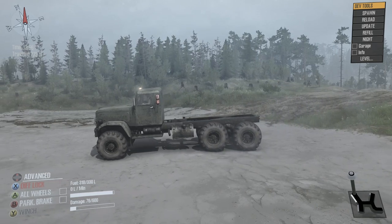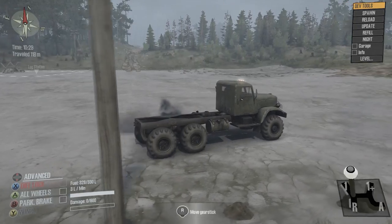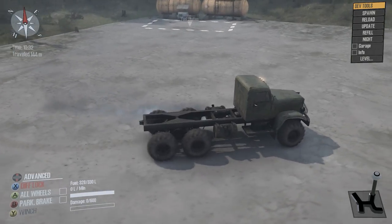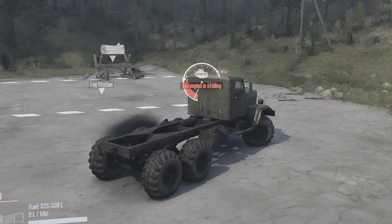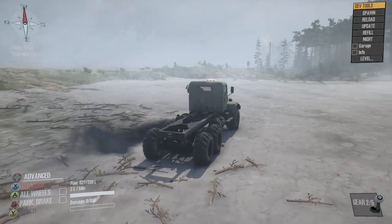First gear is your best friend in Spin Tires, as it provides the greatest amount of torque at the cost of some fuel efficiency. First plus is similar to first gear, but provides moderate torque at slightly higher speeds. However, if you fall below a certain speed threshold, then you're going to stall. Automatic is for the stretches of hard ground or road that you want to traverse quickly without needing the torque of the lower gears.